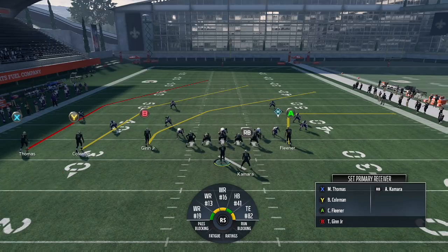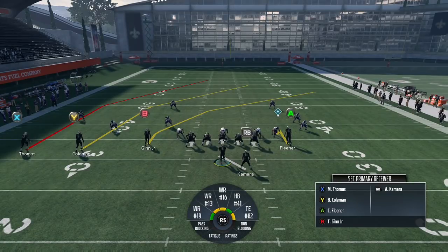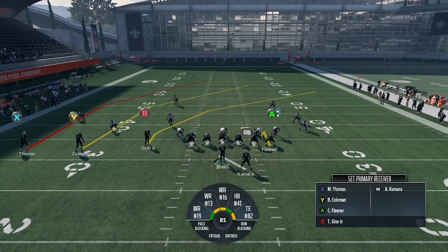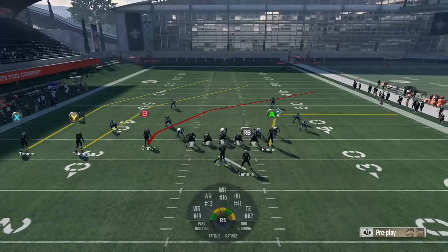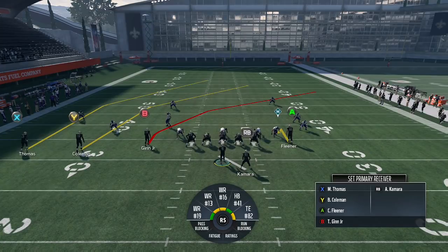The last two videos I did on this concept were both out of gun bunch, so I figured changing it up and using a lesser-seen formation would be nice. The reason I'm in this formation in particular is I want to be able to put Kobe Fleener on a hitch route. Just keep in mind, if you try to replicate this out of trips tight end or anything where the tight end is on the line of scrimmage, you won't have that option for the hitch route — it'll be replaced by a pass blocking option.